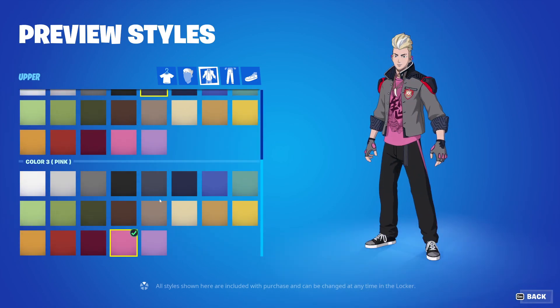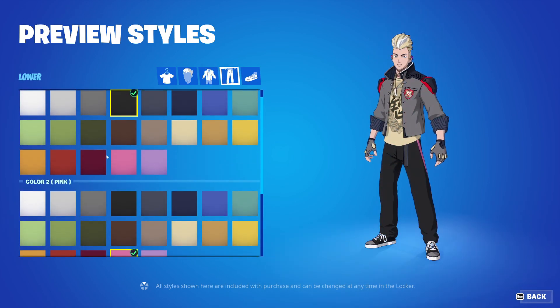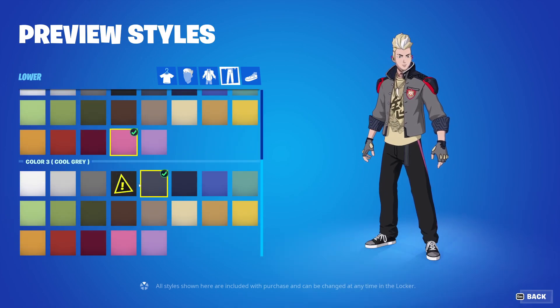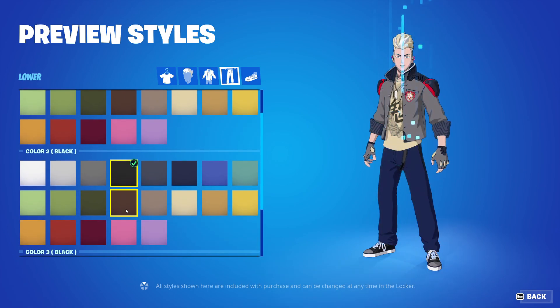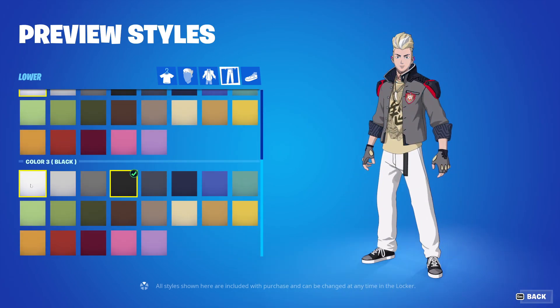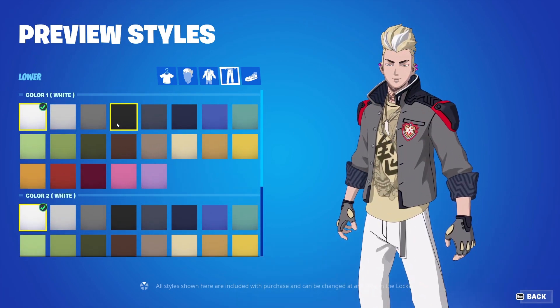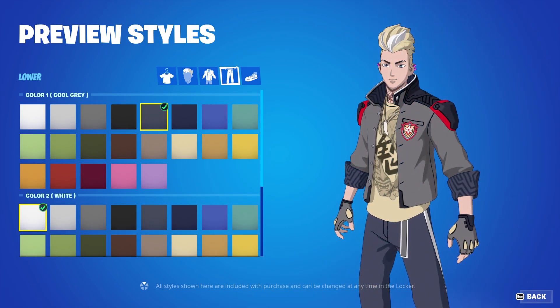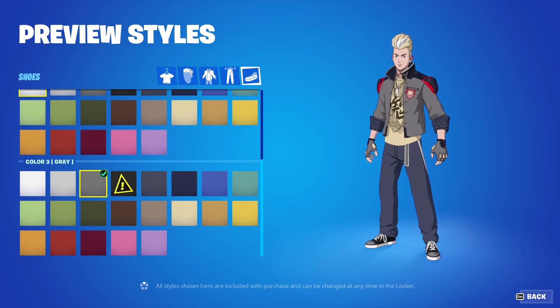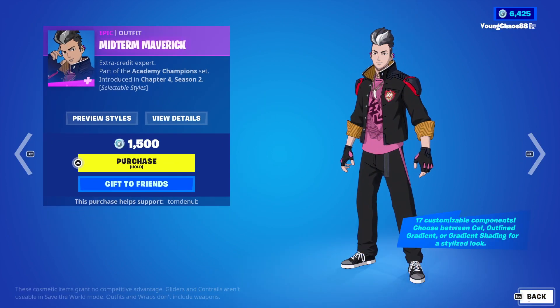For the jacket colors we have color 1, color 2, and color 3 — pretty customizable. And then for the pants, once again, color 1, 2, and 3. It looks like they've learned from the superheroes — you cannot do black on black, but you actually can do white on white. And then you can also change the shoe colors with color 1, 2, and 3. Really awesome skins right here — highly recommend them. 1,500 V-Bucks for some great styles.